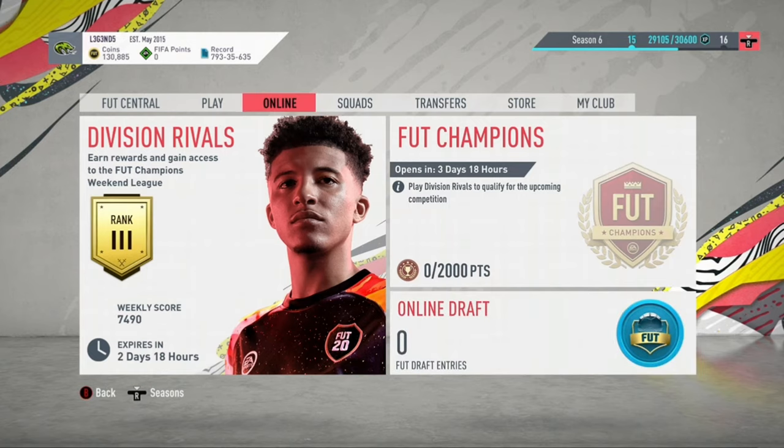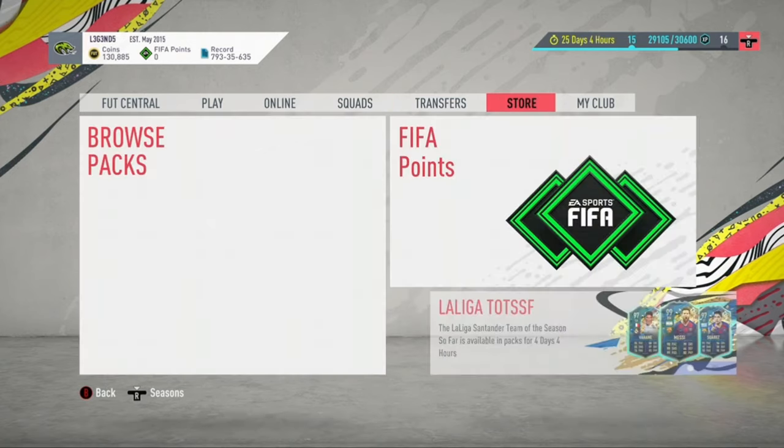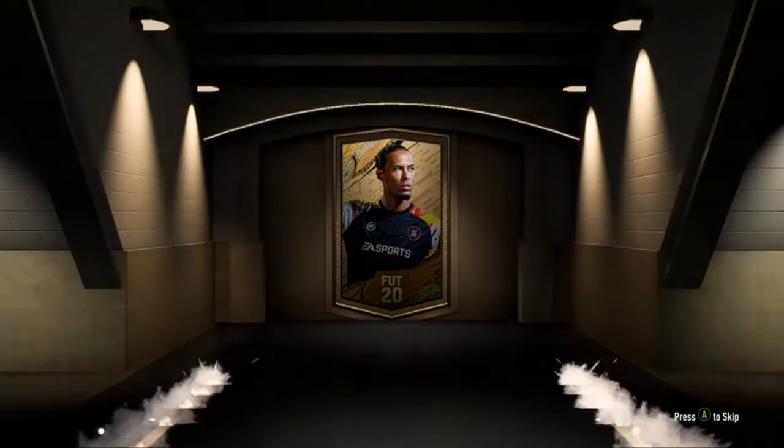So to start off this method, all you're going to do is start off by opening a 400-coin bronze pack. Now, with this bronze pack, whatever sells on the market, list them on the market. Whatever doesn't sell, just store it in your club. I'm going to show you right now. So I'm going to open this bronze pack — whatever sells on the market, sell it, just so you can make a bit of coins.